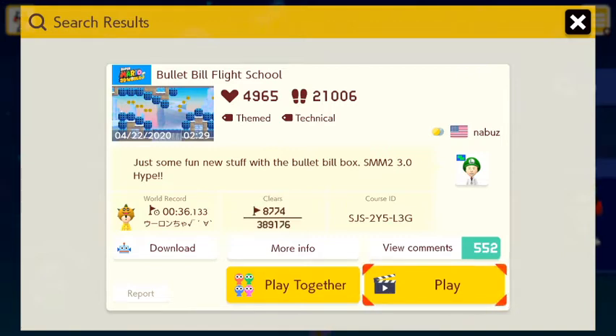Super Mario Maker 2 3.0 hype! But anyway, this level was actually suggested to me by JDoggy, a.k.a. Jake. He sent me a Discord message saying, 'Hey Teddy, is it okay if you try this level out?' and gave me the course ID. He said it's a really cool 3D World level showcasing the Bullet Bill mask, he thinks I'd like it, and that it's a little challenging too. I don't doubt that — the clear rate is just over 2%. But I'm willing to try this. I have yet to play with the Bullet Bill mask, so I'm looking forward to it.